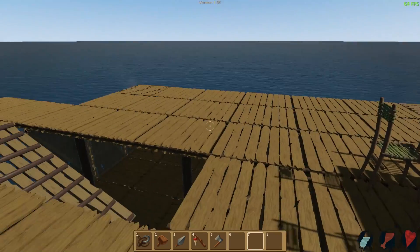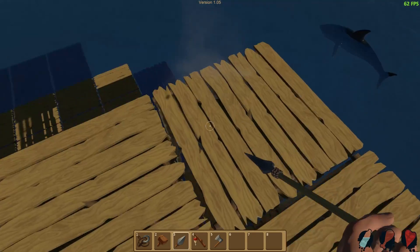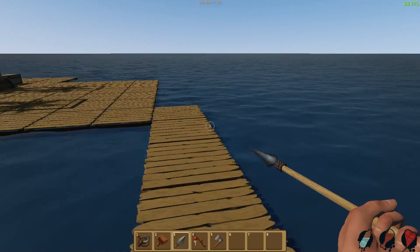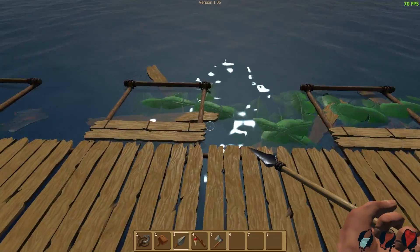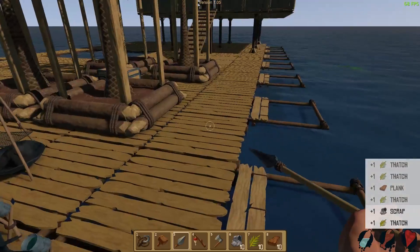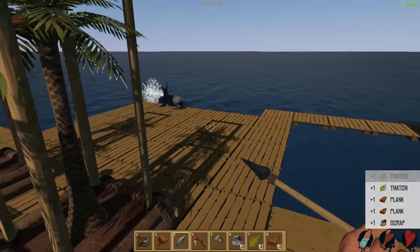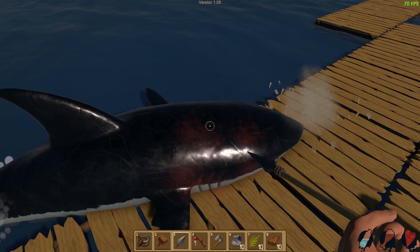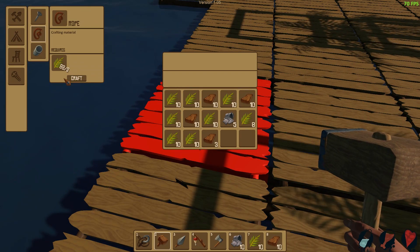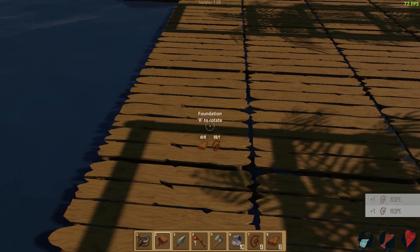I don't know how in-depth they're gonna go with this game because from what I've read, I believe they're Swedish and it was like a college assignment or some sort of thing. What the hell's that? Why is there like smoke? Oh there's a torch, that's why. But yeah, I believe it's Swedish people and it's like a college assignment or something that they had to put together. Didn't want to fill up here - oh my god, we have so much freaking thatch. We should just make like a lot of rope right now just to have it for the next update. And also I didn't have to reset the world for this update.